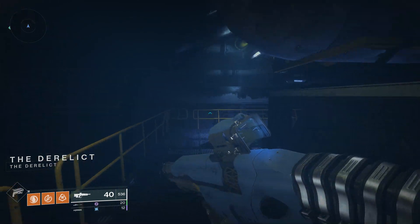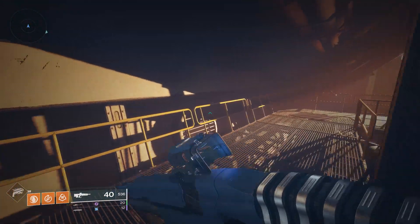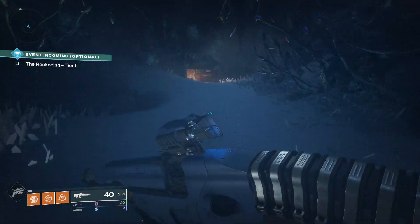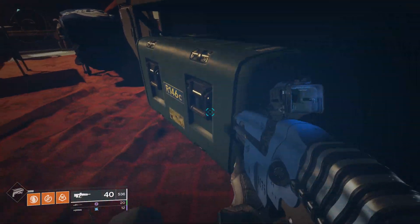With the release of Season of the Drifter, we got a few new lore books. One of these lore books is located in a new activity, the Reckoning. In this video I'm going to show you guys where to get all nine books to complete the full 10-book set.